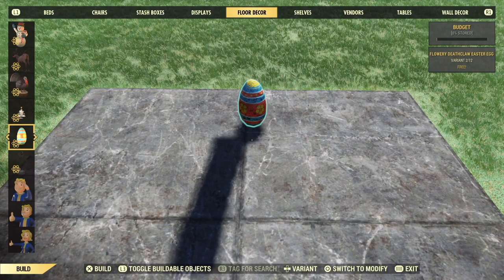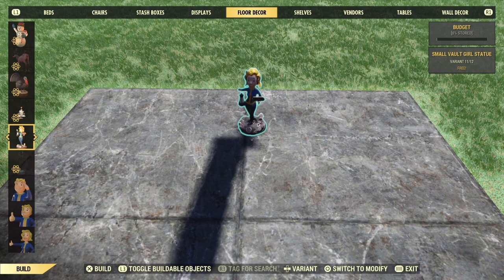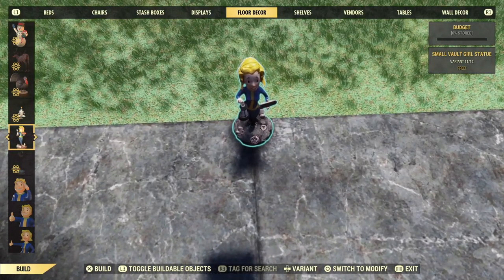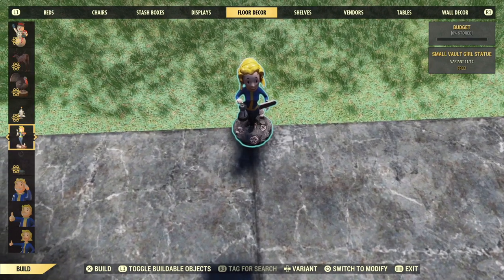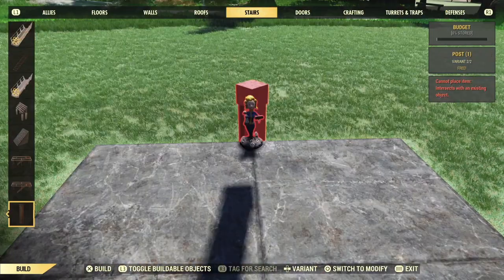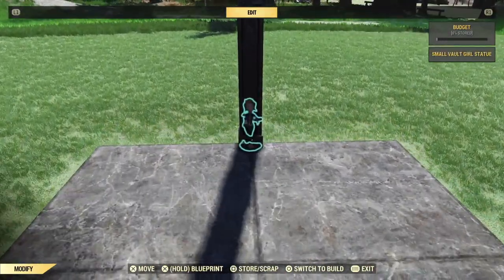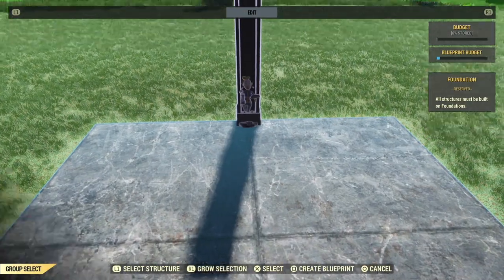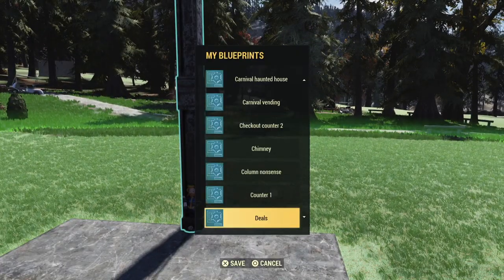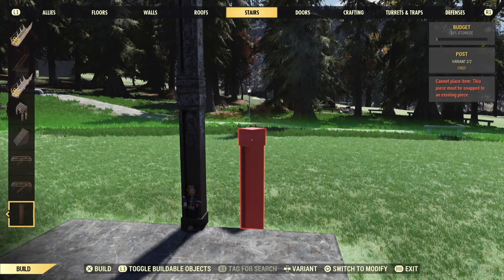Now you're going to grab a small item from the floor decor category — lawn gnomes or the small vault girl statue work best, and you'll see why in a couple minutes. But you can also use a death claw egg if you have none of those. Put that right where the column was a moment ago and then snap the column back into place over it. Now you're going to blueprint the two columns and the floor object together and the hard part's done.